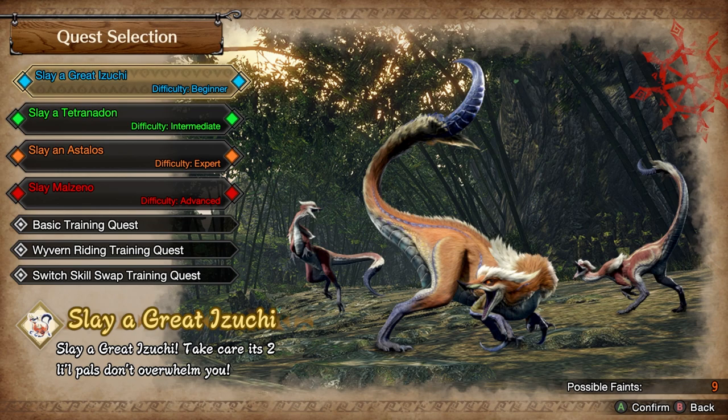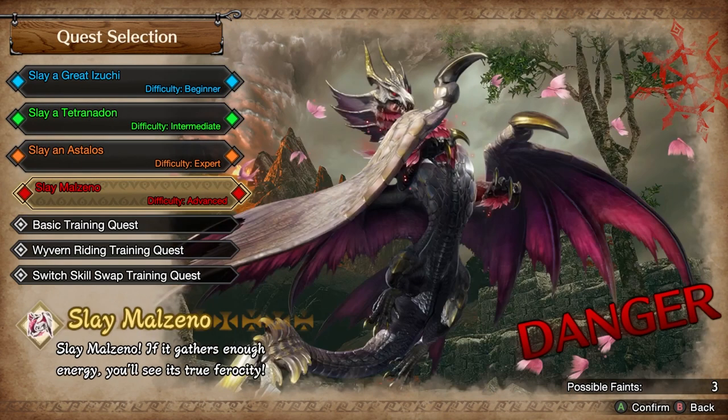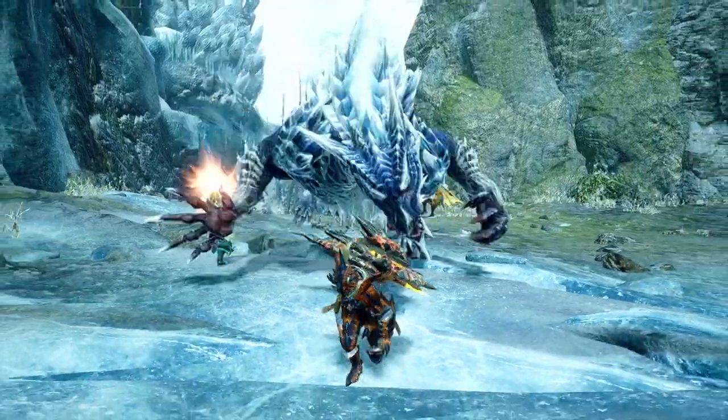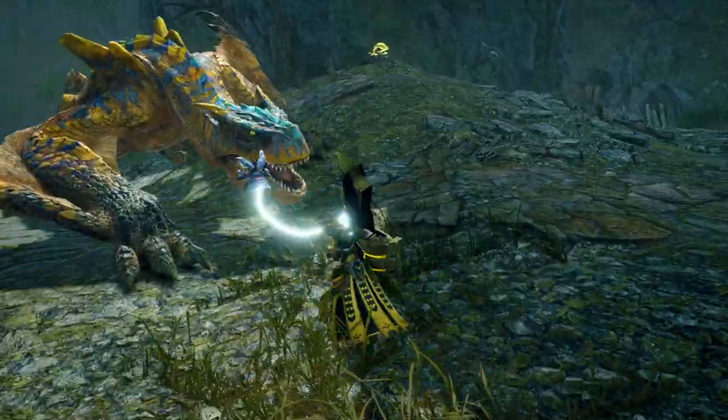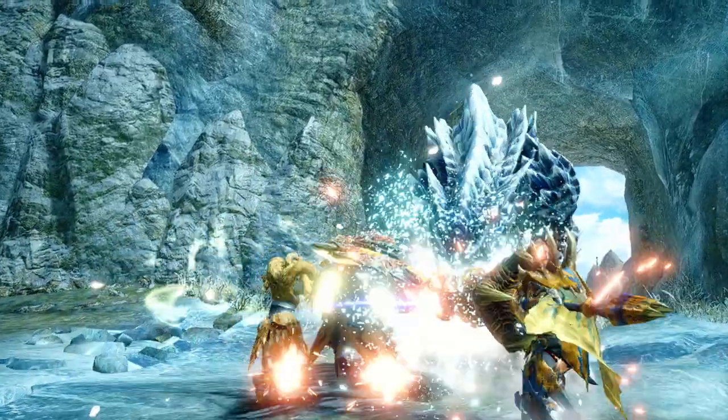Once you've chosen to play in single or multiplayer, you'll be greeted with this screen. As you can see, there's four quests and three tutorials to choose from. All the hunts in Monster Hunter Rise and Sunbreak dynamically scale with the number of players, so you won't be at a disadvantage when you're playing on your own, and you'll have a suitable challenge when you're playing with friends.